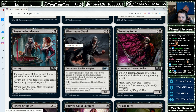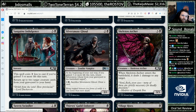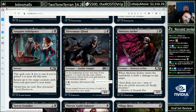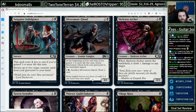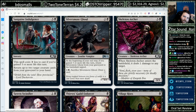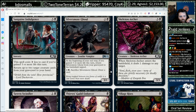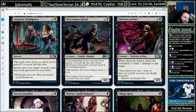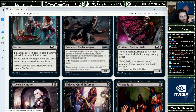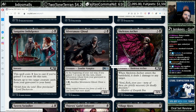Silversmote Ghoul, three mana for a 3/1. If you gain three or more life this turn, return it from your graveyard to the battlefield tapped. Then you can sac it to draw a card. This is sweet — a Zombie Vampire, which doesn't make a lot of sense, but I guess each mythos can have its own rules for how the undead work. An undead that's twice as undead is basically alive — two negatives, suddenly a positive.